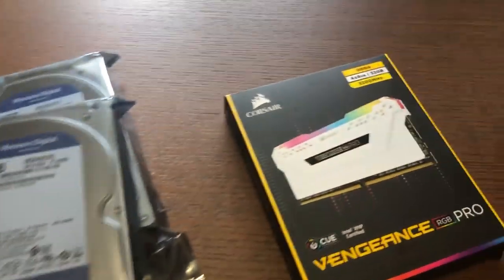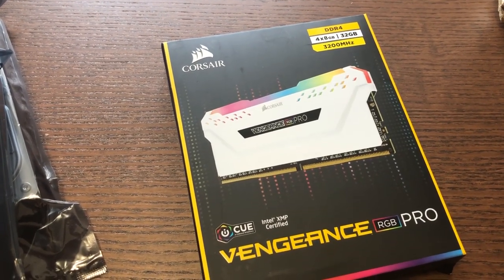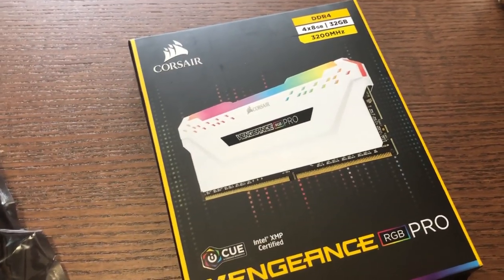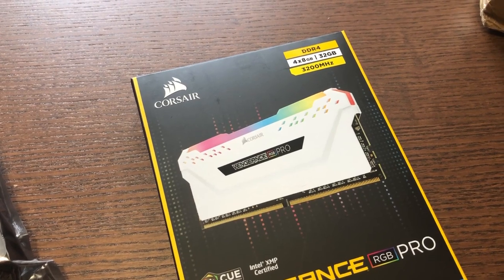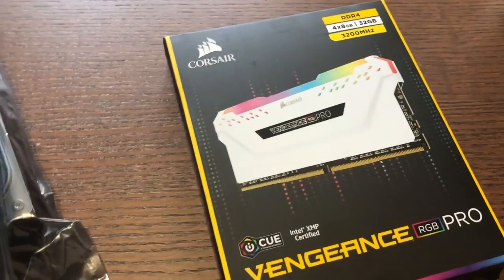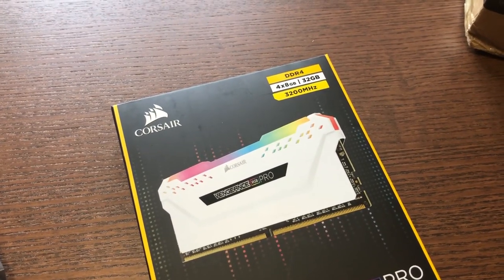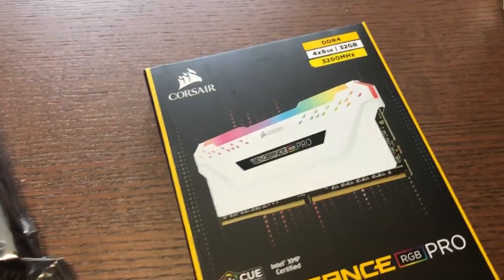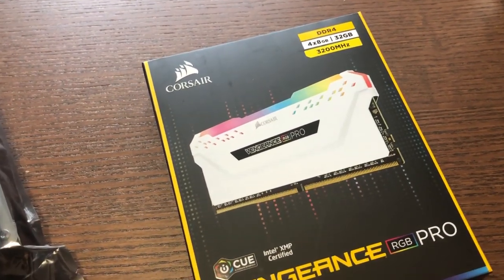The next couple of bits I got from Amazon Prime Day. First is a set of RAM — Corsair Vengeance Pro. I love Corsair stuff, I've always been a huge fan of their quality. This is a 32GB kit at 3200MHz. Ideally the 3600MHz would have been slightly better, especially going for an AMD CPU, but the price point — these were around $300 and the 3600 was almost double that, so it wasn't worth it. I spent a lot of time researching this so I got the best price I could.